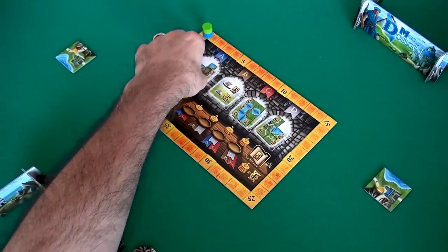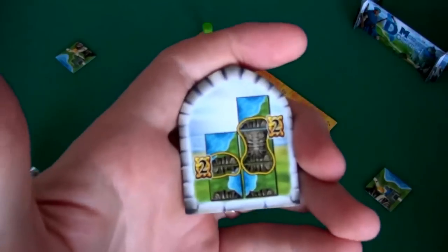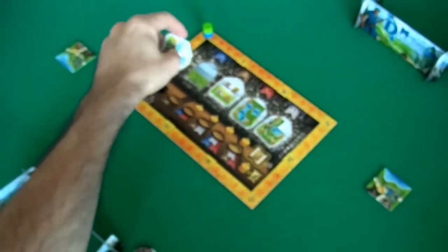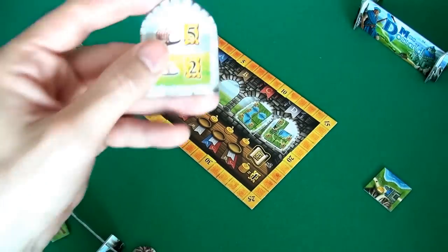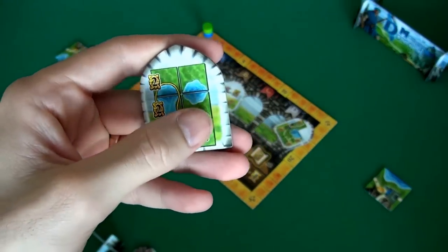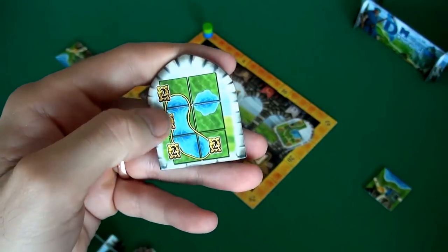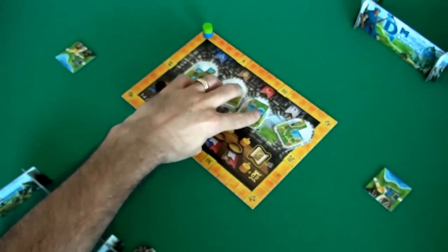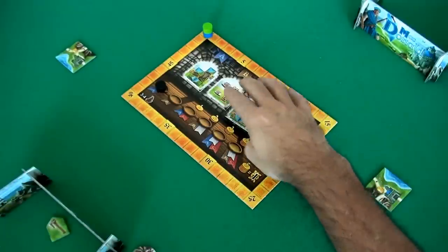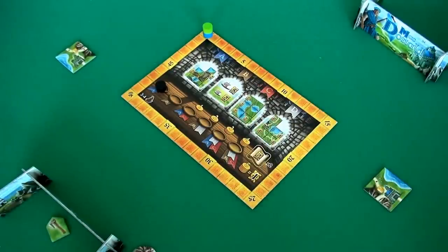In this game, we get 2 points for every completed mountain range, no matter what the size — so we want to close off mountain ranges as fast as possible. 5 points for having the most boats, 2 points for having the second most. 2 points per tile of our biggest lake, so we want to build up a really big super lake. And 1 point for every road that connects back to our starting castle.